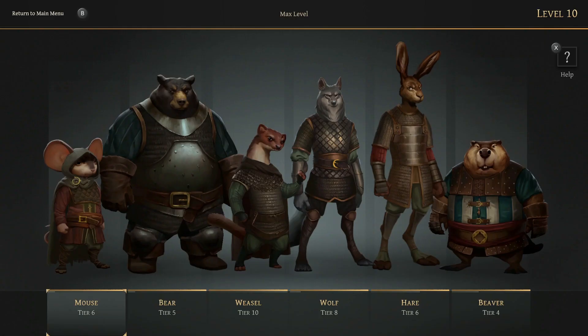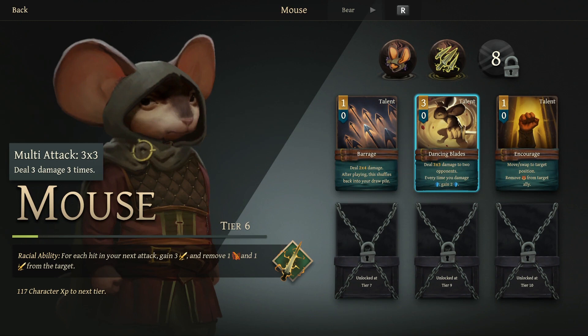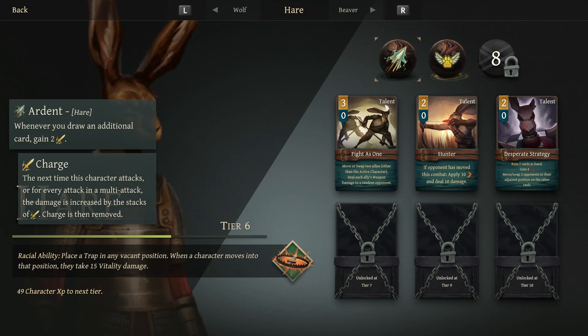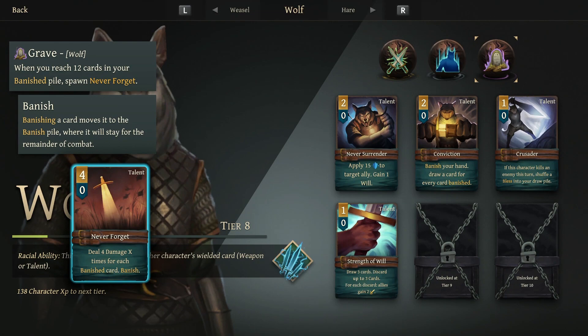The mouse benefits from multi-hit attacks and can build up critical hit stacks. The bear is a wall and can remove debuffs from itself. The weasel focuses mostly on damage over time effects like poison or bleed. The hare makes use of movement skills to shift around allies and enemies. The wolf is an all-rounder that can fill many roles, and the beaver is a builder and supporter.